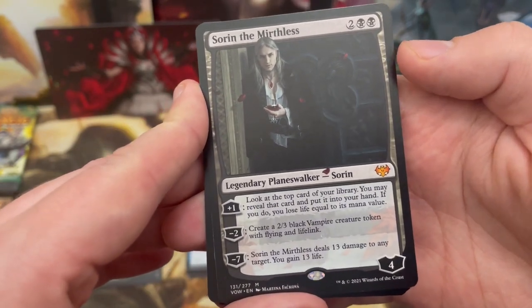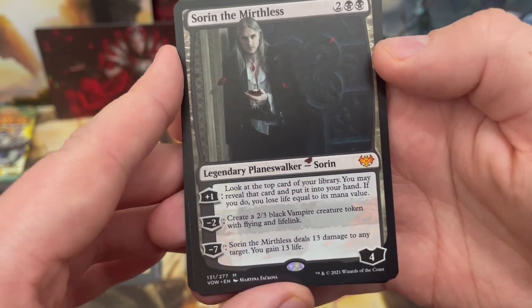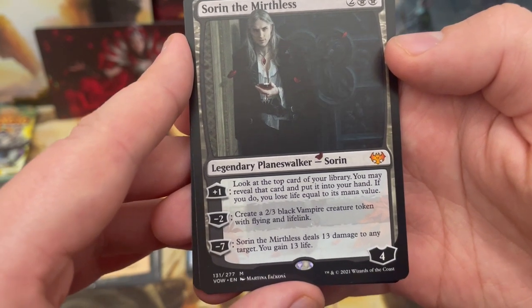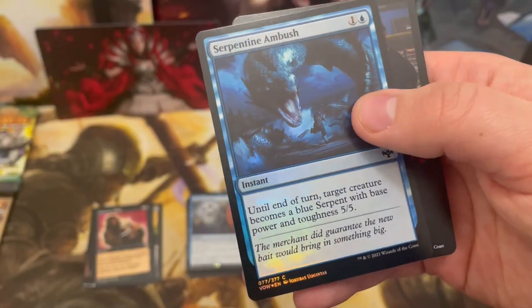We've got Sorin the Mirthless — a card I really wanted to get! Plus one: look at the top card of your library, reveal a card and put it into your hand, but lose life equal to its mana value. That ultimate: deal 13 damage to any target and gain 13 life — that is a big swing.